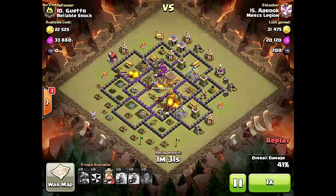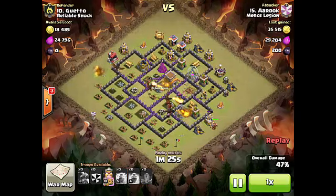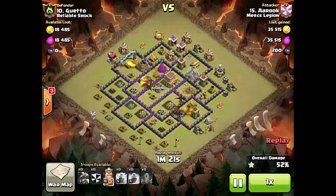We have three Archer Towers and a Tesla left, but look at all we still have — five or six dragons still left to take out the remaining defenses. The Barbarian King comes in to help distract a little bit.